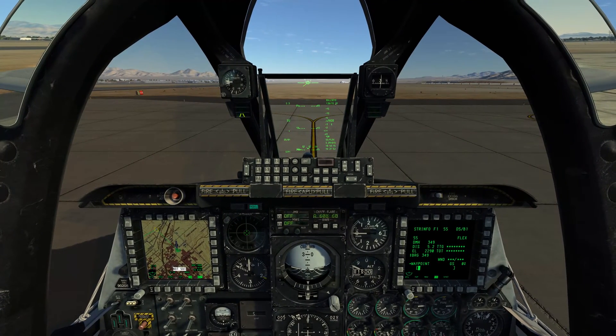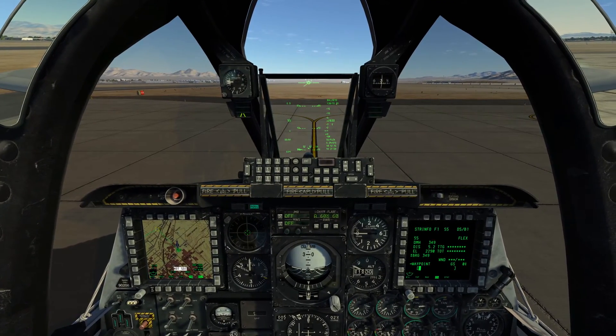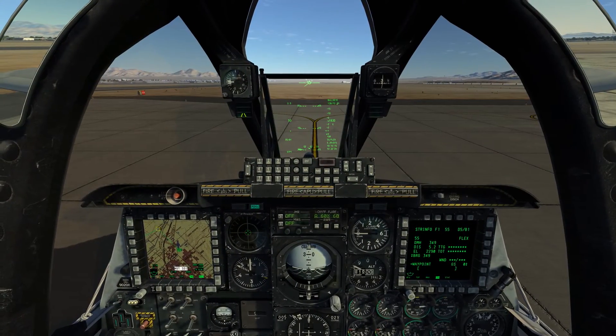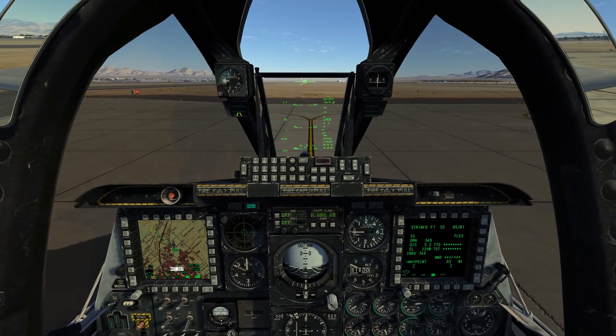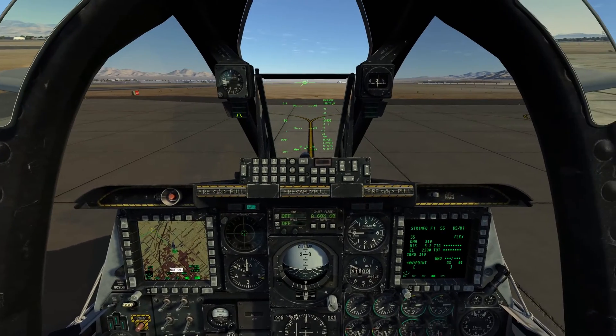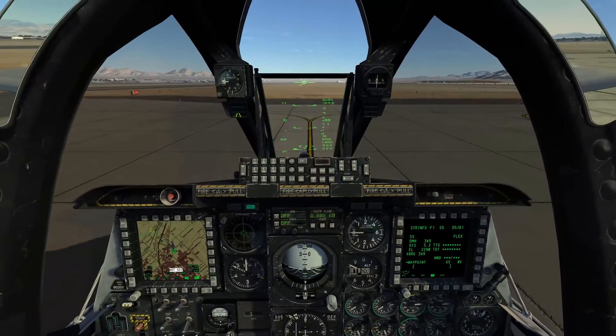The A-10 TAC West departure from Nellis, much the same as the TAC North, is a VMC daylight only good weather procedure to depart Nellis Air Force Base and leave the Class B airspace heading off towards the MTTR. The TAC West departure is ideal for heading off towards the 60 series ranges or the western light tactical navigation area, or you can head into the southern portion of the 70 series ranges as well.